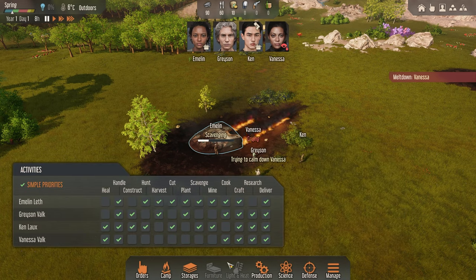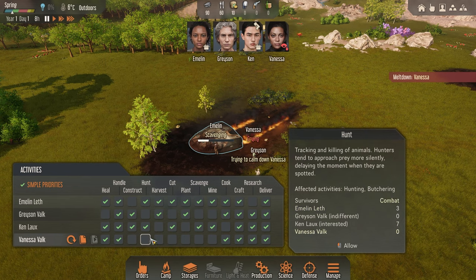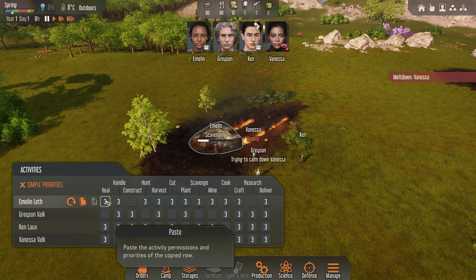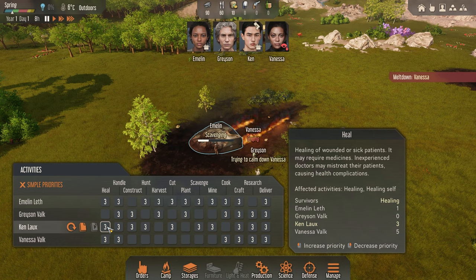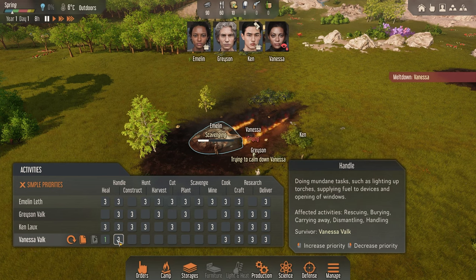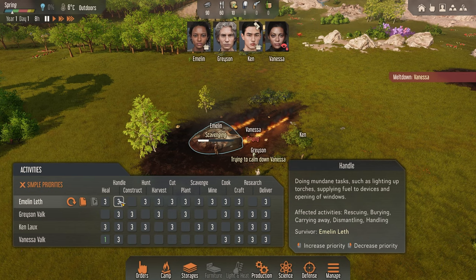I want to set up a couple of things. Number one is activities. You can do simple priorities — basically a tick box system. You can go ahead and set all this up. You've got this point system where a one means it is their absolute number one priority. So I'm going to look at each survivor and see who's got the highest. Vanessa is highest in healing so she's going to be a one, and then I'll go through each section to make sure we have our best person.